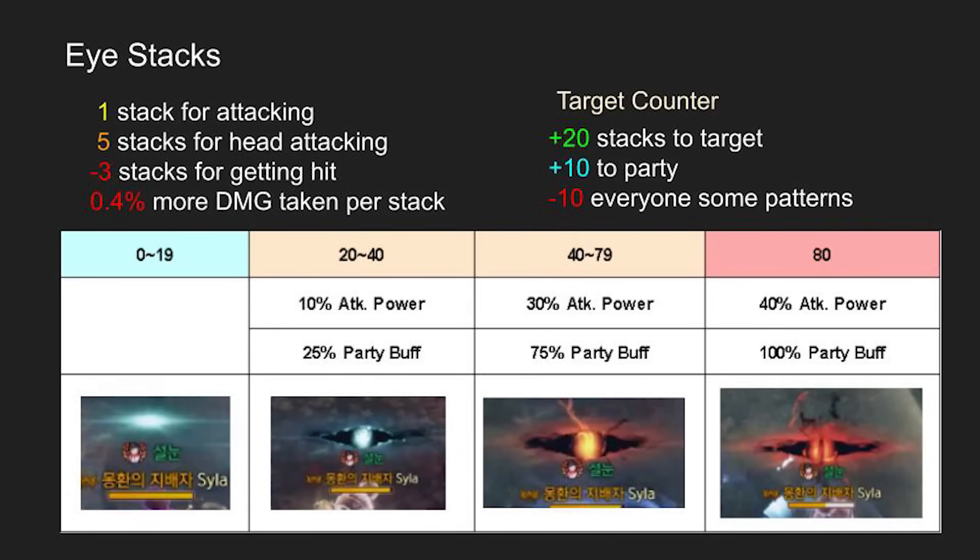There are a few things you should know in advance. Just like in Classic Kahneman Taunt, there are ice stacks. However, there's no crit rate or cooldown buffs — only increased attack power and party buffs. You get a stack for attacking the boss, 5 for head attacking, and you lose 3 for getting hit. You also take more damage when you have higher stacks. During the target counter pattern, if you do the second counter, you get 20 stacks and everyone else gets 10. Some patterns make everyone lose 10 stacks on getting hit. High stacks are capped at 80 stacks, and maintaining high stacks is a crucial part of meeting the DPS check for this fight.